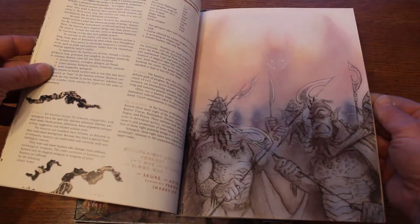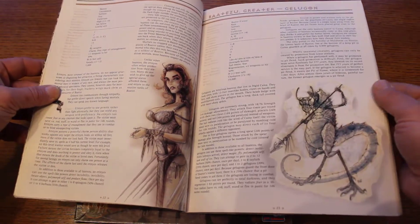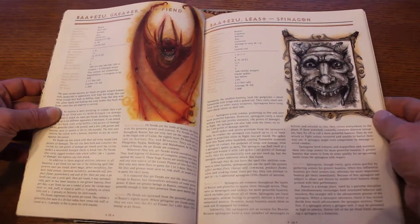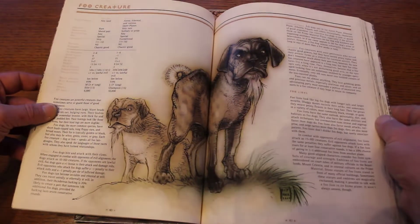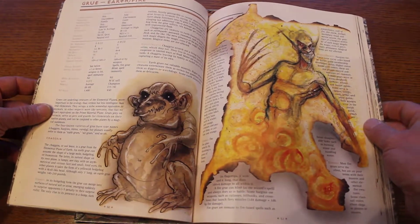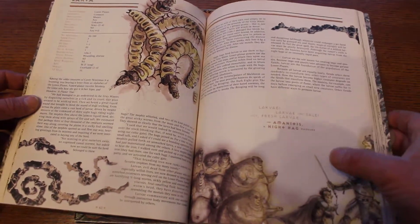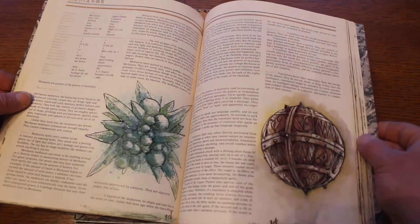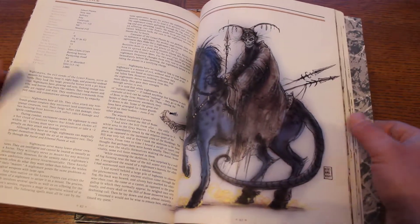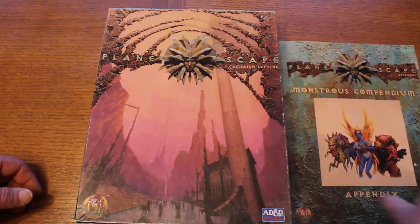It has that wispy art that Planescape is so well known for. I believe they actually pulled these cards for Chaos Wars — maybe that's the same art style I'm thinking of. It's a CCG that came out back in the day to give a little competition to Magic the Gathering. The art is all pencil, watercolor, charcoal kind of stuff and it grows on you — it's actually pretty cool. I'm a huge fan of monster manuals, so even without the box set I'd want this.